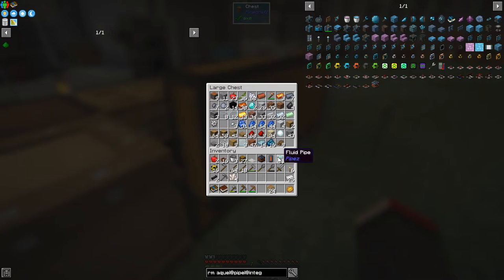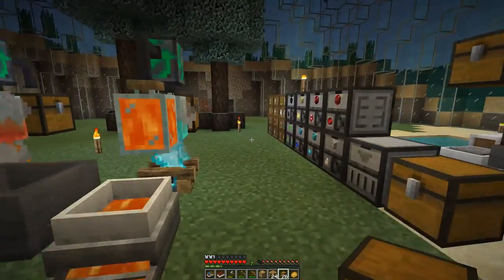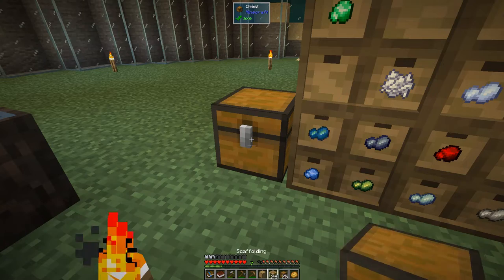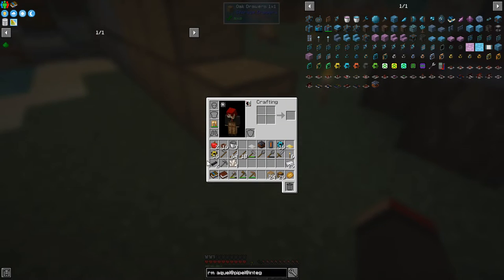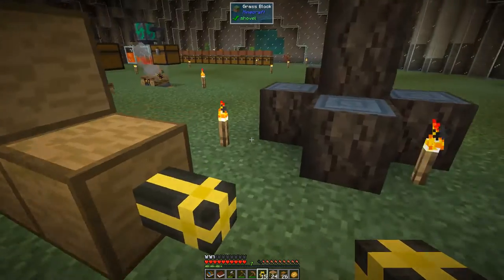We need another storage drawer — a single one. That's one chest surrounded by two strips of logs on top, planks on top of that — and that gives us a single drawer. We also want a chest. We'll put this down here — that connects in. Then we can take an item pipe. I haven't made a wrench yet, and that's essential. We can put the chest on top of this one like this and drag the pipe up.